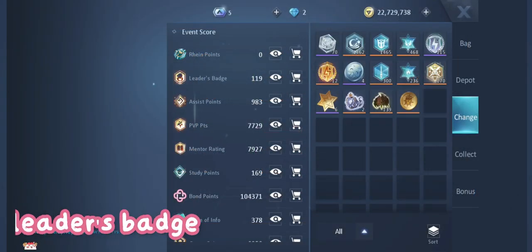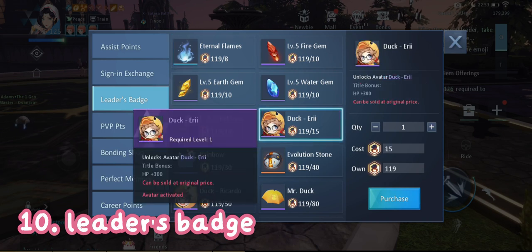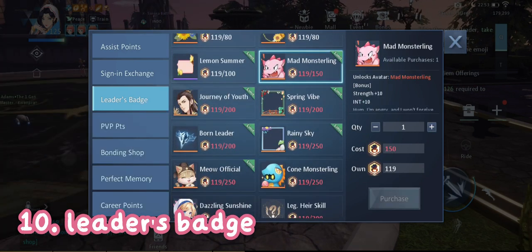Next we have the leader's badge. To get this you have to lead dailies — form a team, invite four members, and wait five minutes for a stable status before starting the dailies. By doing that you will get a leader box, and from there you will randomly get leader badges.